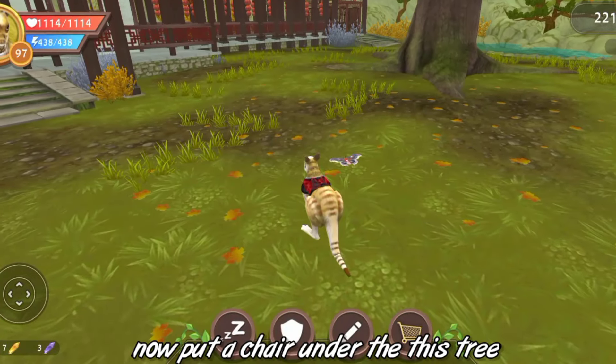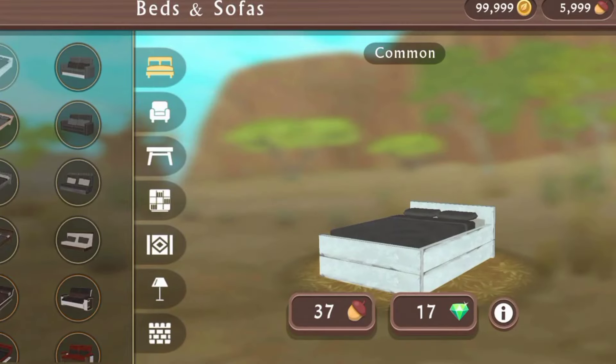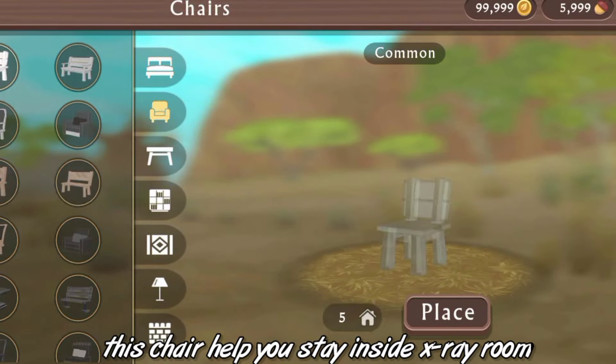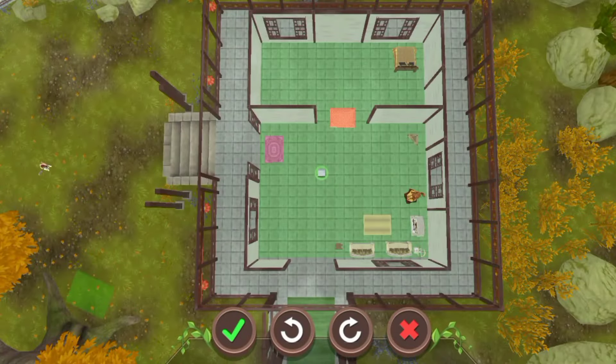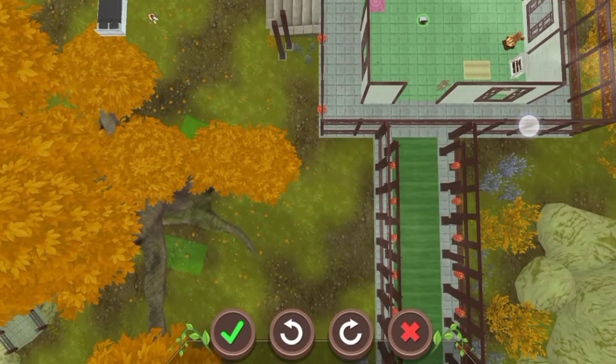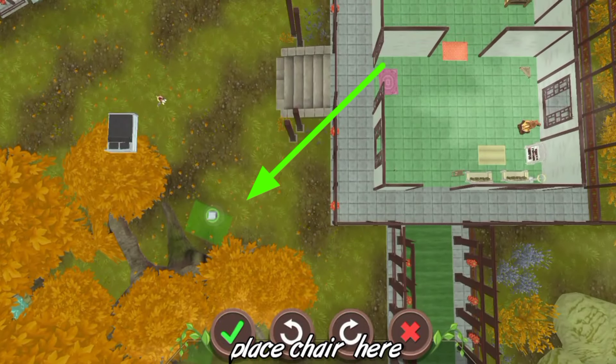We need to put a chair under the street. Why do we need a chair? Yes, this chair helps you stay inside the extra room. Then we need to place it here.